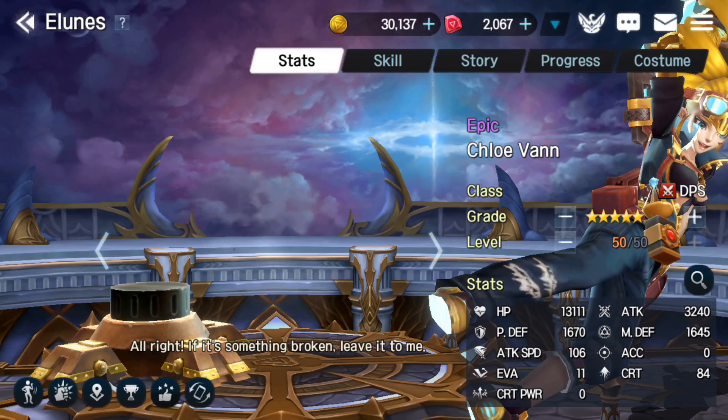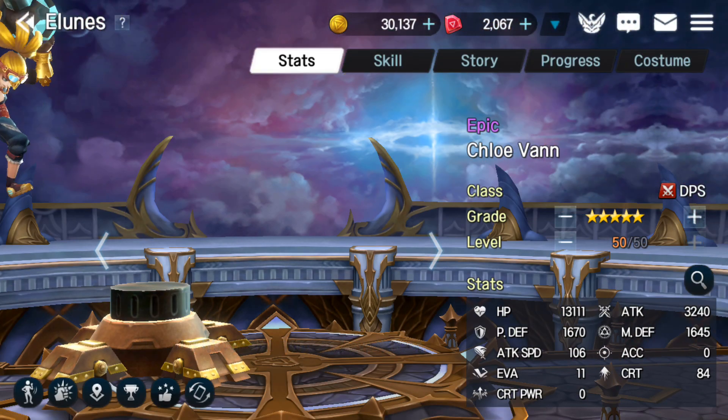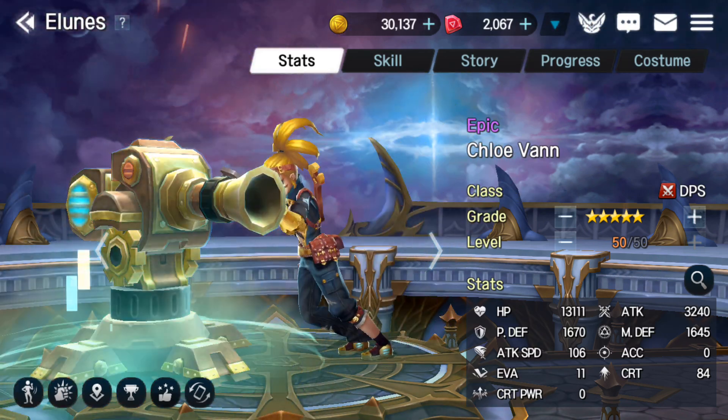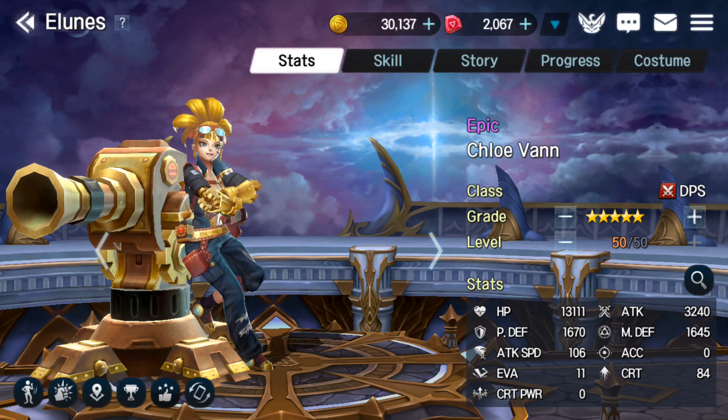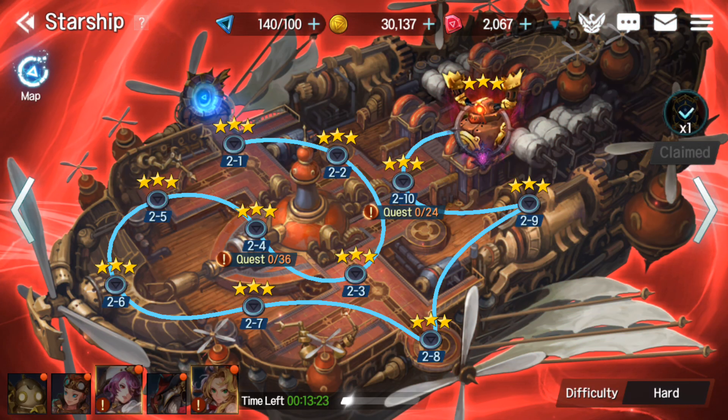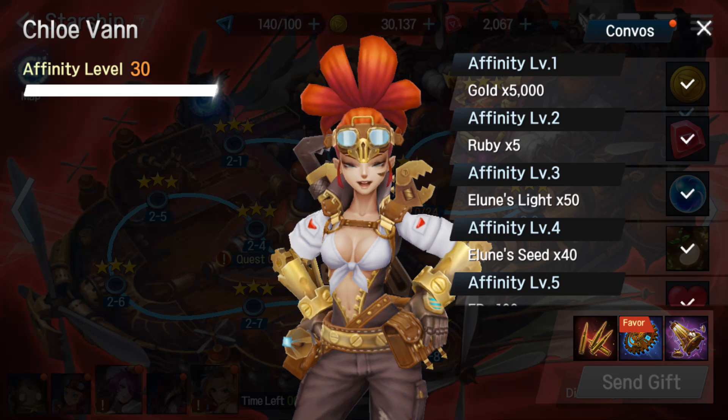So when I looked at her, I was like, okay, I know what gear to use. I got gear for her, I got skill books for her - I should totally build her. And then it's just like, oh, but I didn't pull her. Because you can get her in fusions, you can get her through your summons, but you can also get her through Adventure in Hard Stage 2. She's one of the affinity champs you can get. So that's what I ended up doing - I ended up grinding her out and getting her this way.